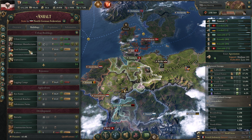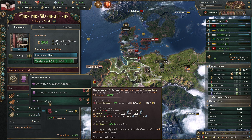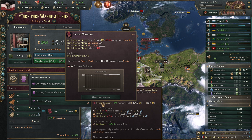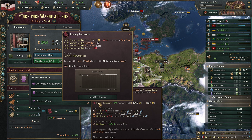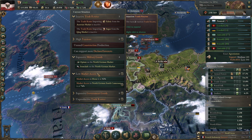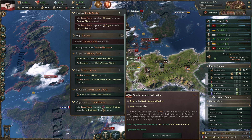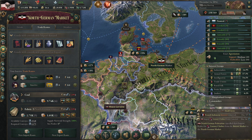Luxury furniture though - let's look at Anhalt. They have our furniture manufactories. What if we use precision tools? We would be producing a lot more luxury furniture and not actually produce less normal furniture - so that's good. Let's go for it, that's an easy change. A lot of notifications apparently - expensive government goods, coal. Why isn't that trade route active? Let's kill it.